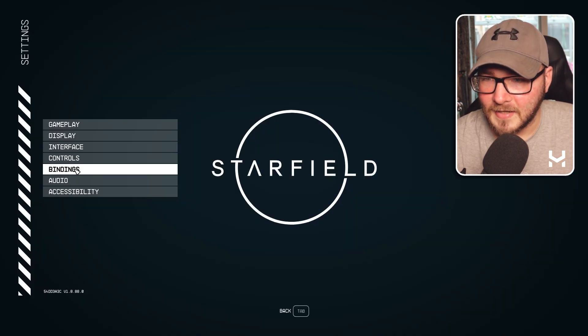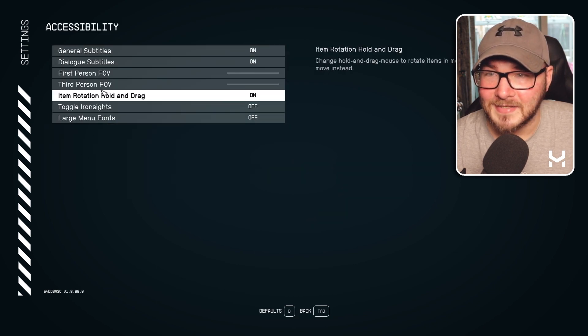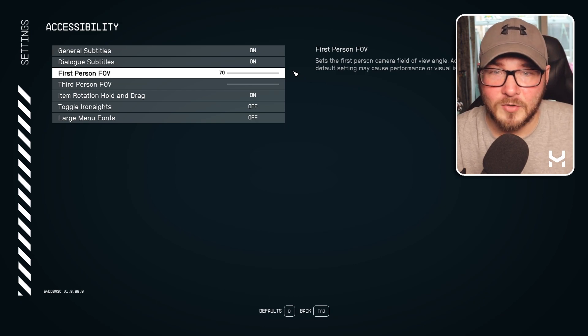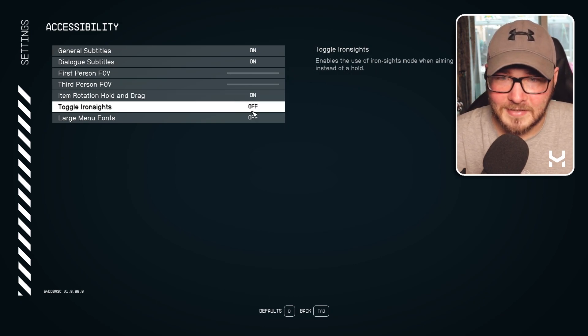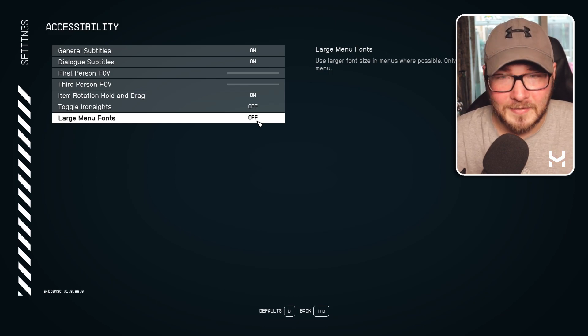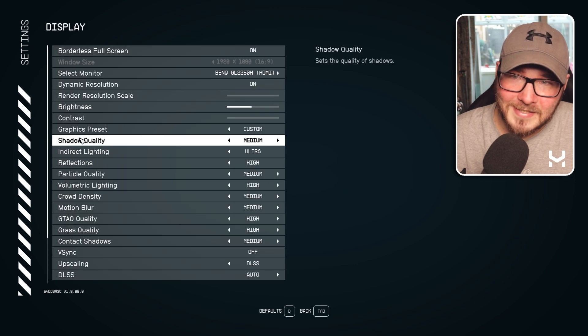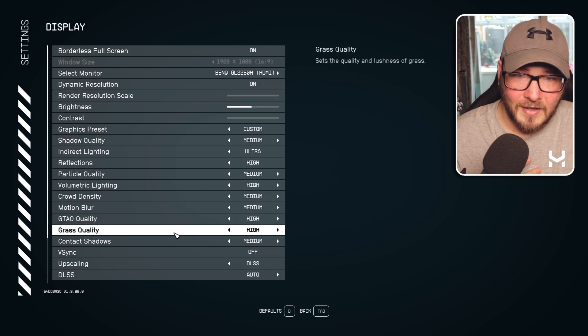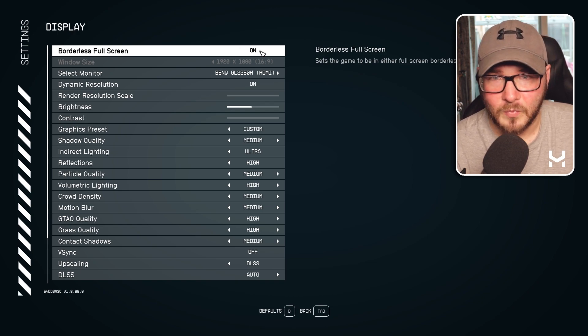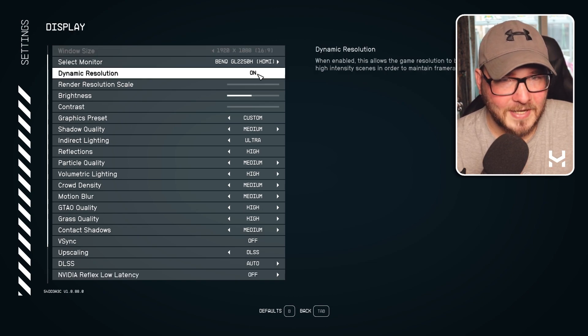Open up settings. One thing to note before we jump into the display settings — they've actually introduced FOV settings, which was a very highly requested feature, as well as toggling iron sights and large font menus. There's a bunch of other updates. When you go into display settings, here's a quick rundown of everything. Starting at the top, we've got borderless fullscreen window. I've tested pretty much all of these extensively, and the settings I've got now are a mix of the best visuals and best performance, averaging between 50 to 60 FPS.